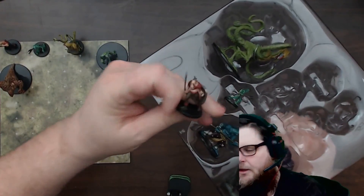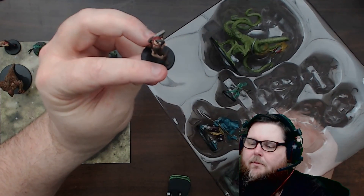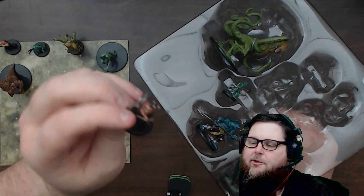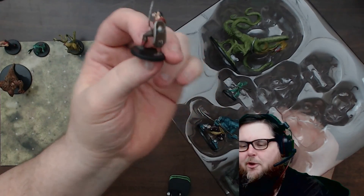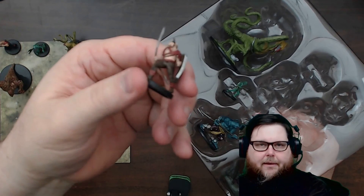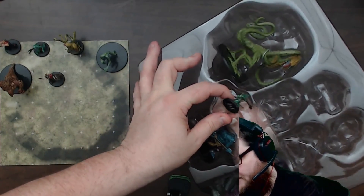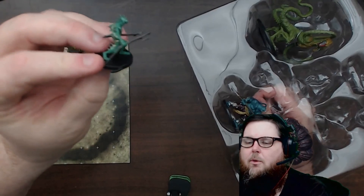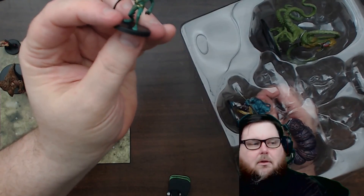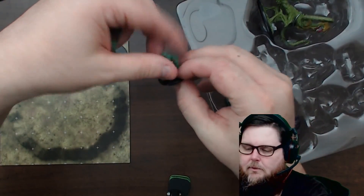This next one looks like another orc — more of a pig-faced orc. Nice crooked spear and a bent-up shield. Nice mini though; it's nice to have some variants. You could use him as a boss or chieftain. He's almost tipping over. Here's another Sahuagin, and Sahuagin look really good — nice trident, two-weapon fighting with a little spear. I do like the Sahuagin; these look really good.